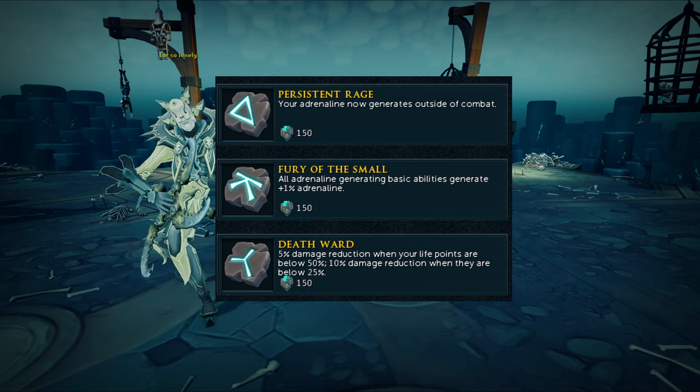Next we're going to talk about the relics for Arc to have on while you're fighting Greg. The major one is Persistent Rage — between each of the kills, this is very helpful to almost get up to full adrenaline, so if your Ghost is about to go out, your character will automatically start activating the Ghost, or if your Ghost has 30 seconds he'll start using Scythe. Also Fury of the Small to generate more adrenaline during your attacks. And I just put on Death War — that's because I used it for Raziel and I feel it's nice to have a damage reduction when doing these AFK activities.